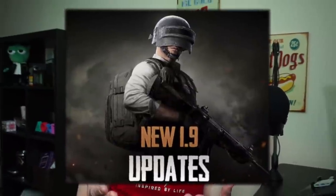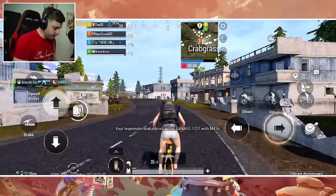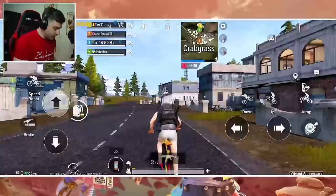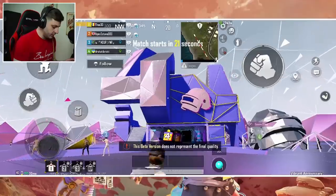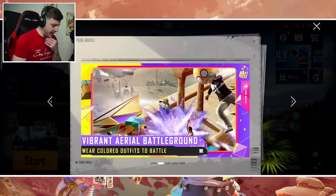What's going on boys! In today's video we're gonna be checking out the brand new 1.9 update that just came out in PUBG Mobile. It's a pretty sick update — you can literally ride bikes, you can throw freaking colored balls at people's faces. The amount of color they've added into the map just looks incredible. Thank you to PUBG Mobile for sponsoring this video!